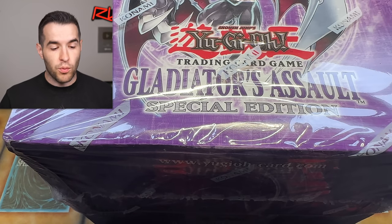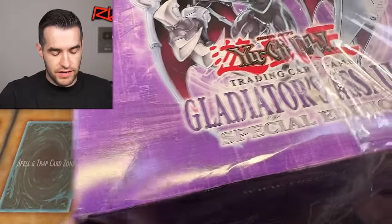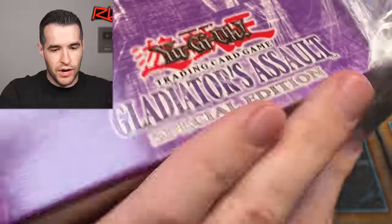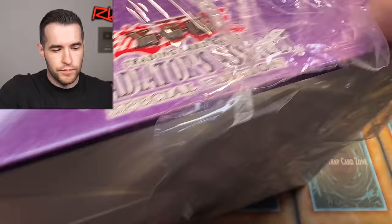Alright, let's go. Because this is such a big opening, we're not going to do all the special editions at once — we're going to slow roll it, one special edition at a time. This is a very expensive box — like an $800 box of special editions, Unlimited. We have Dark Crisis inside, which is pretty cool. And this stuff does not want to rip.